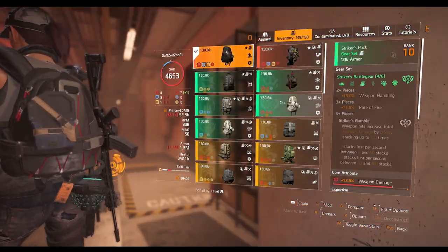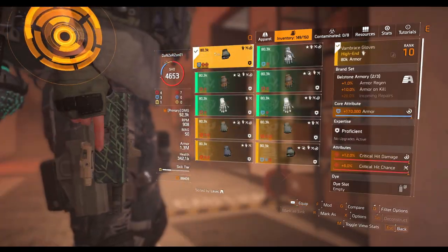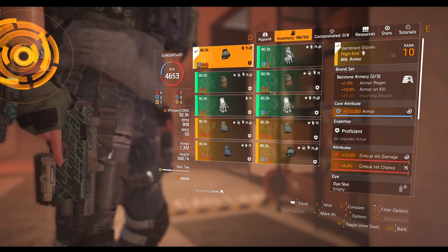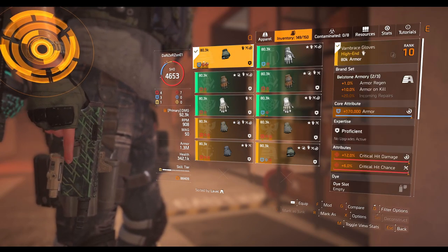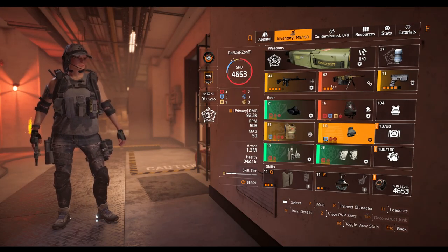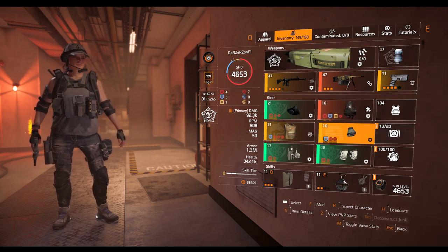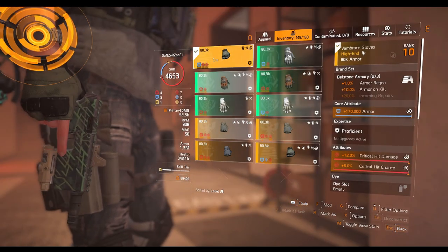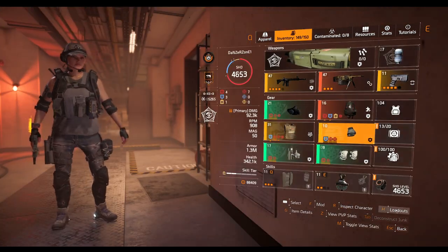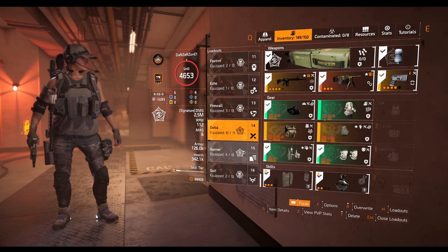Basically, take off Ninja, swap it to something else, then swap the bugged gear out and swap it back in, then change back to Ninja. It should then activate the set bonus. Now you might say this kind of thing happens — first of all, it shouldn't happen. Let me show you with a different gear piece to confirm this is a consistent issue.